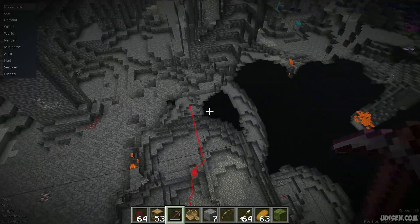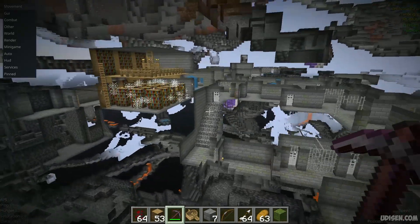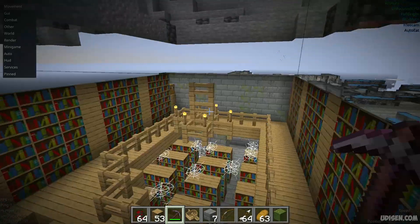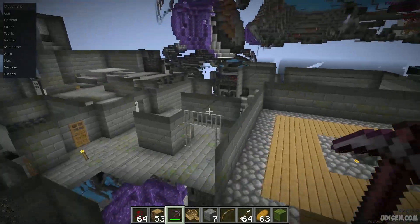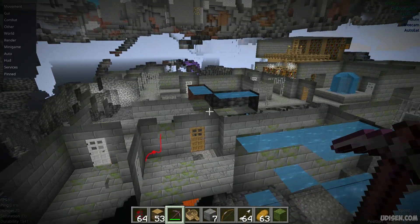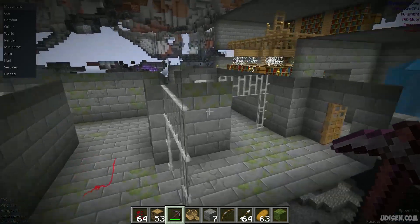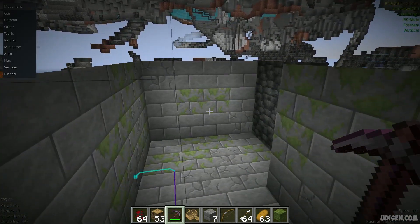For no reason, this bot went deep underground — I don't know why. Anyway, as you can see, the system works properly. We found the stronghold and it's perfect. Also, of course, you can also try to find and mine the iron door instead of the end portal frame.